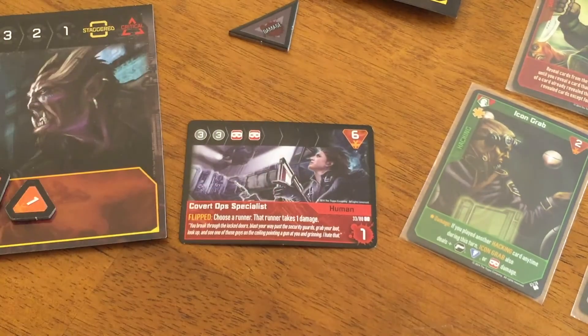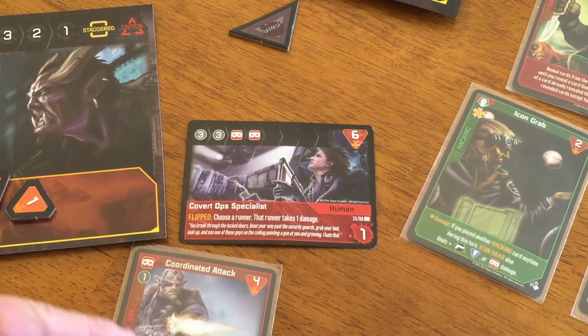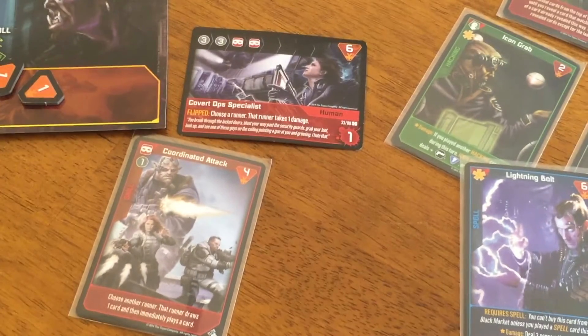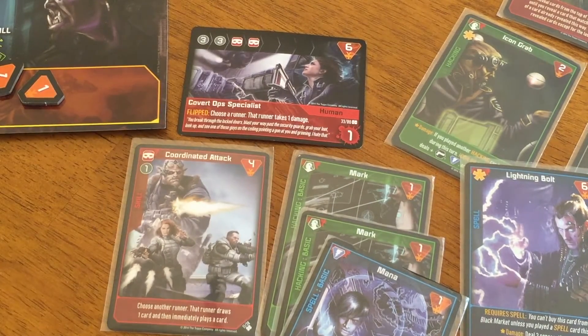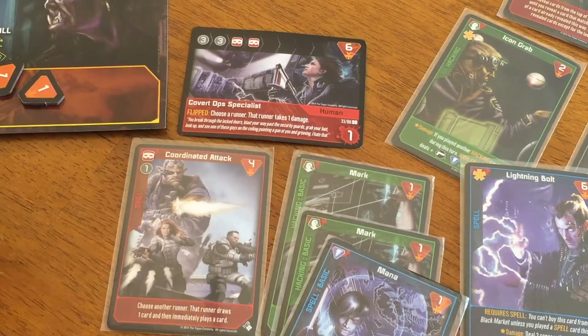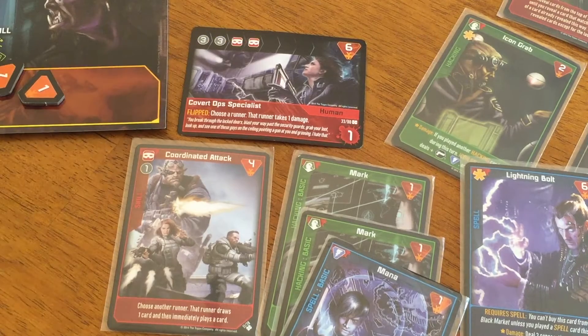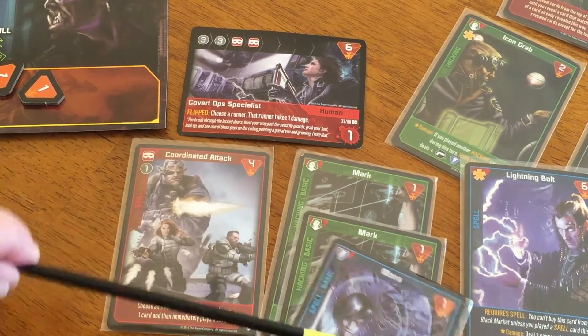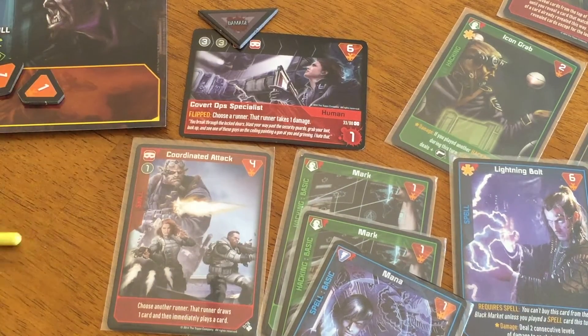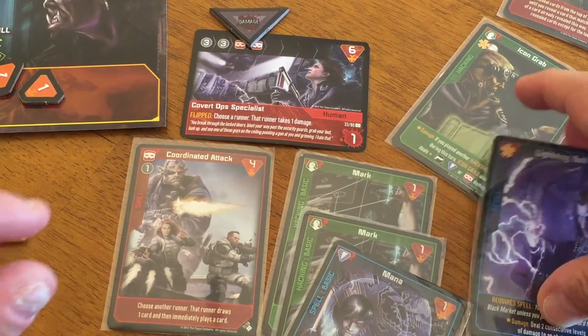Now we deal with the last obstacle. Coordinated Attack is going to come in extremely handy — he plays it, chooses another runner, that runner draws a card and plays a card. She draws and plays Lightning Bolt: deal two consecutive levels. He plays his remaining cards. Since everything happens at once, the lightning bolt does two consecutive, the red does the last hit — a little wasted — but boom, knocks that out with help from Coordinated Attack bringing in Lightning Bolt.